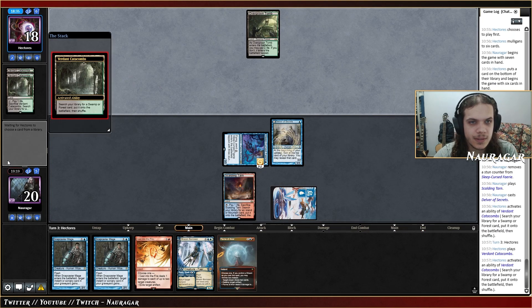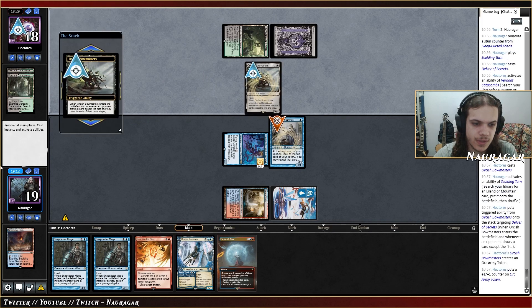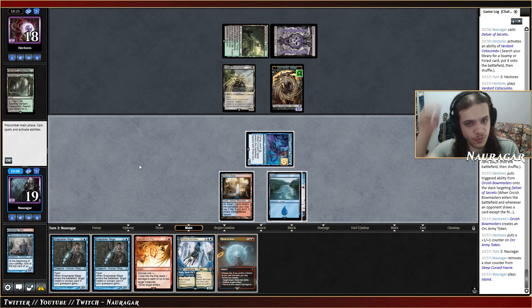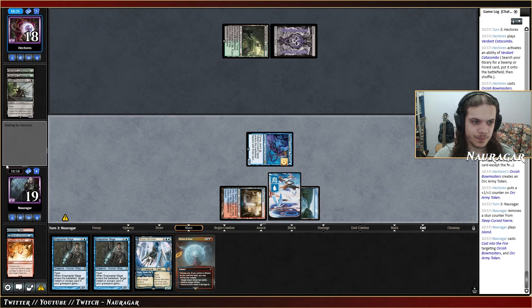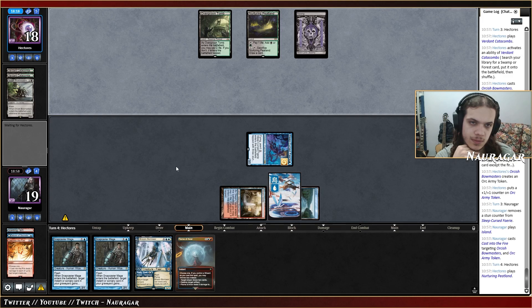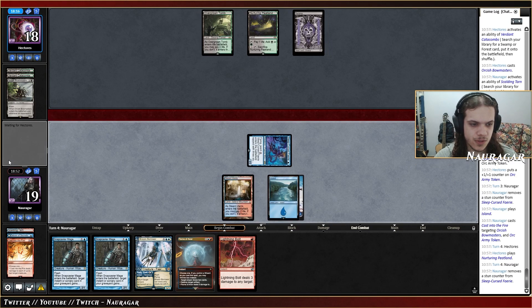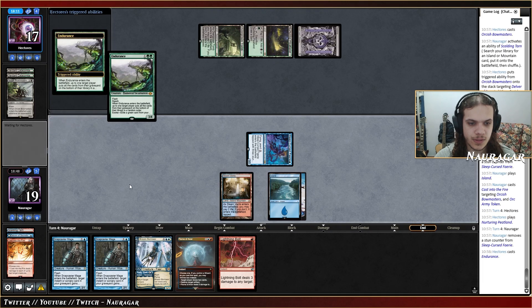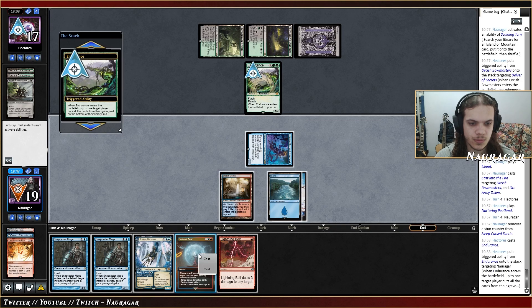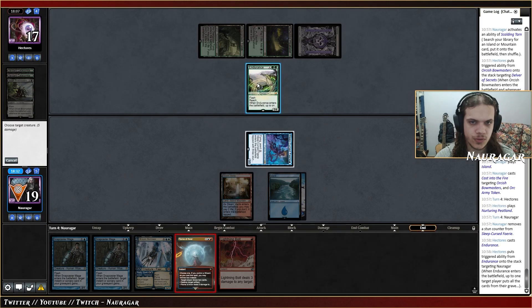Orcish Bowmasters — that's kind of annoying. Delver is down sadly, but we have Cast into the Fire. I could go for Flame of Anor but I'm going to lose too many life points — this is totally fine. Your turn — you have one turn to cast something. You do nothing — nice. We have some good tools, we have Snapcaster Mage too. They could have Endurance but I'm not too scared. They have Flame of Anor — there's the Endurance. Should they go Flame now just to... why not? Should they shuffle Flame back into the deck? I kind of want it in my graveyard obviously. These resolve — I go Flame, throw to kill the Endurance.